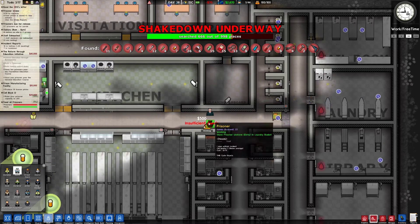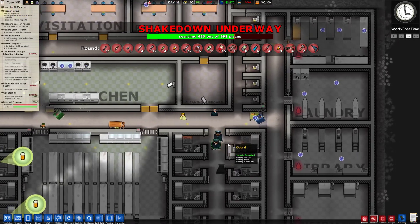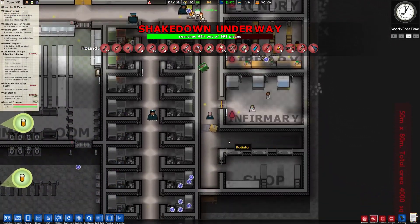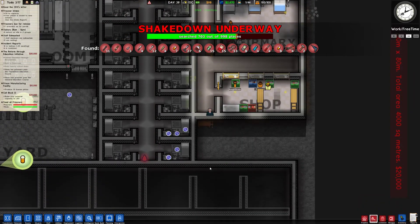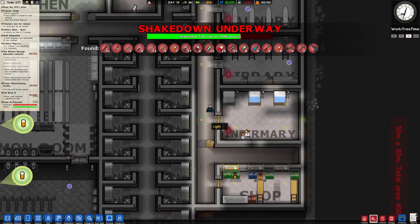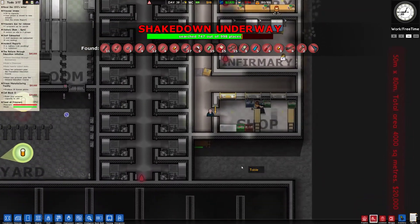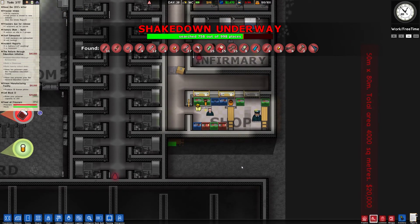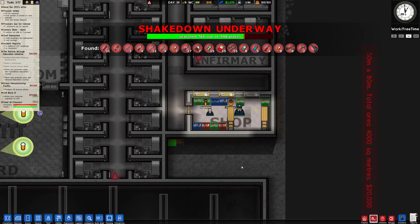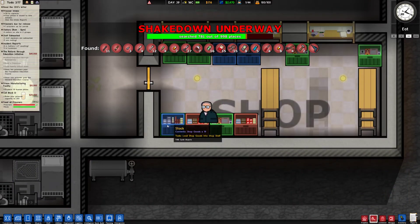That should do the trick. Next, let's get a door set up on this room and some lights in here — this is going to be our kitchen. In the kitchen we are going to require the following: it's going to be called 'kitchen', and we're going to pop in two cookers, a fridge, and a sink facing this way. Good, that should do the trick. I can hear a riot going on somewhere.